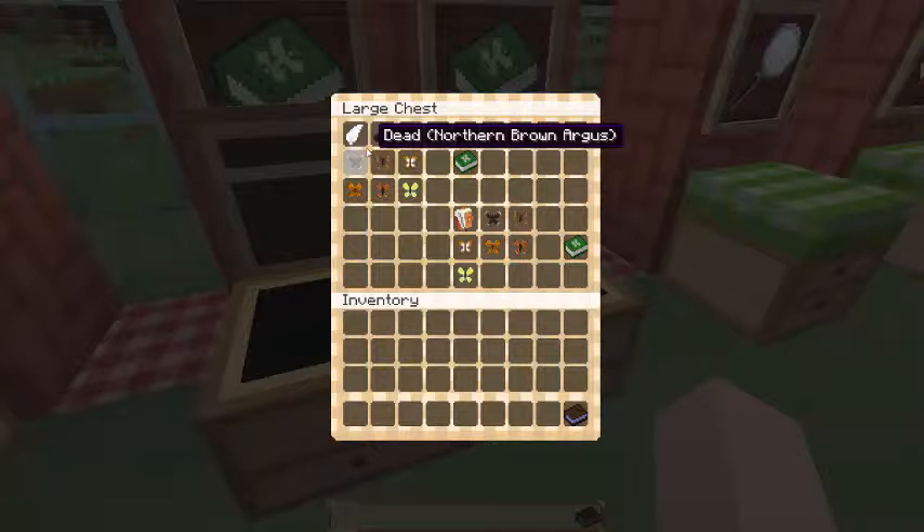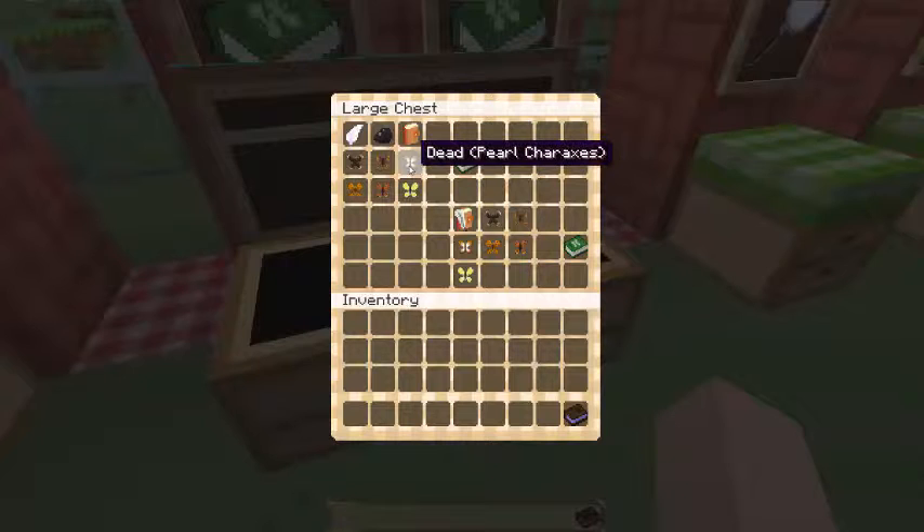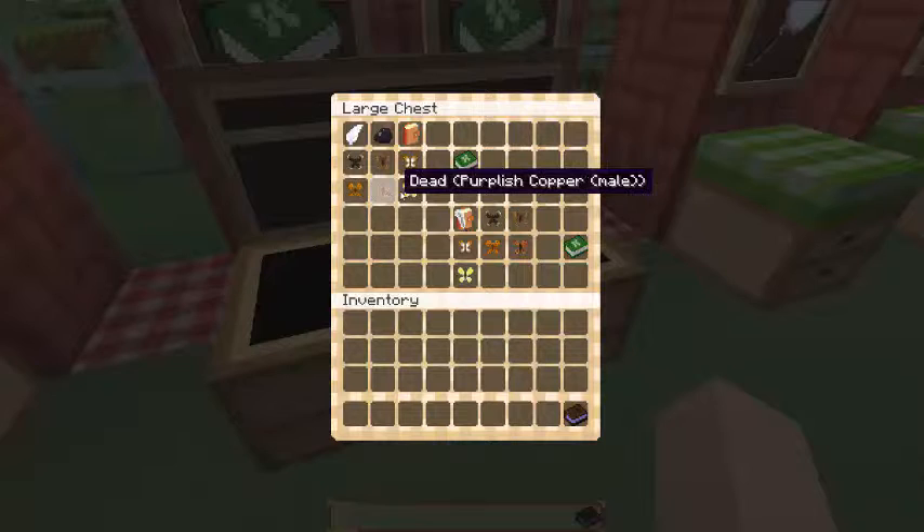You're going to need the dead northern brown argus. When you catch a butterfly in a net, it is dead — you can't bring it back to life. Then we have the dead jetta arctic, the dead pearl carcaxis, the dead comma, the purpleish copper — it doesn't matter if it's male or female — and the common brimstone.